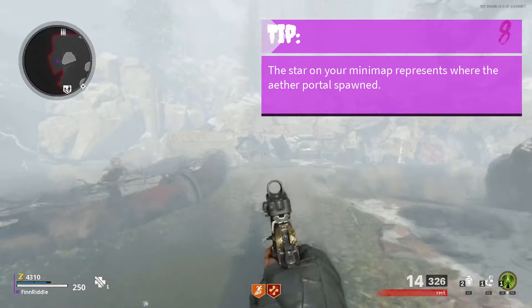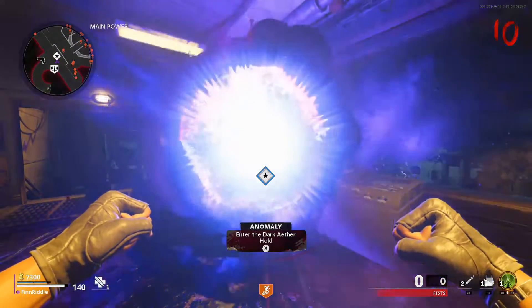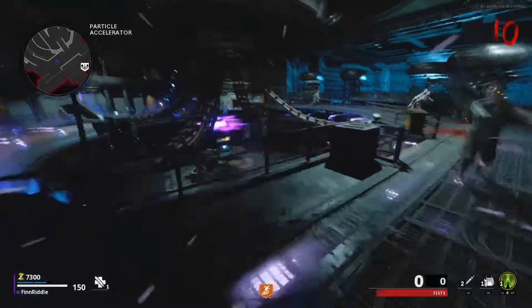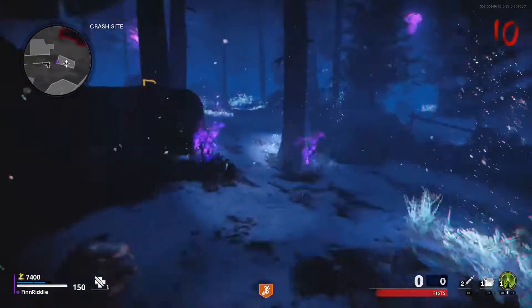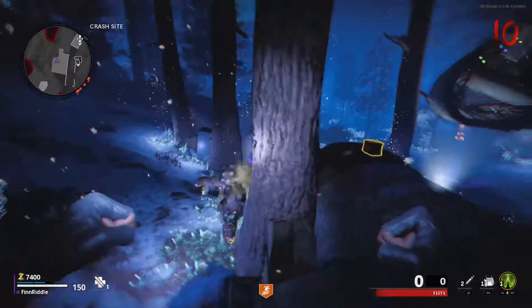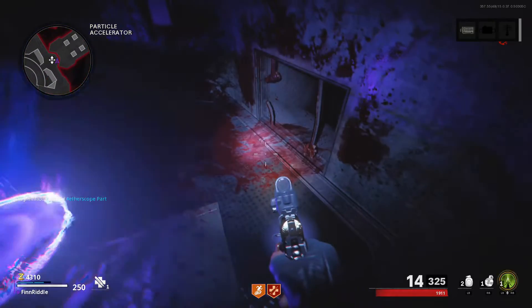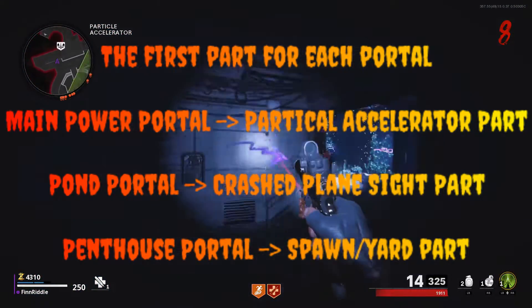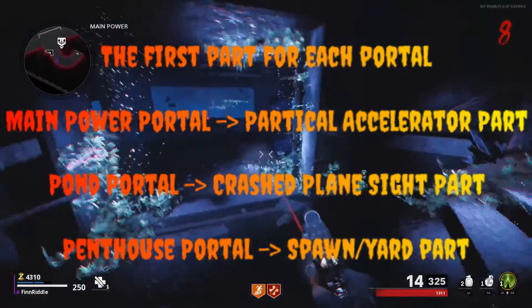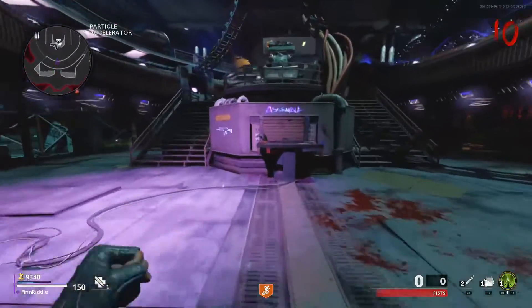Once you unlock the pack-a-punch, one of three aether portals will spawn on the map. It will either be in the pond by quick revive, the penthouse on top of Nott, or the main power. You'll want to enter the portal in order to get the three aether scope parts. Each part always spawns in the same place but the order in which they spawn will be different depending on which portal you entered. One part spawns in the spawn area slash yard, another in the crash plane site, and the last in the particle accelerator room behind the fast travel. Plaguehounds will spawn every time you pick up a part, so if you get them all very quickly be ready for your frames to drop. If you don't manage to get all the parts in one go, just kill some zombies and the portal will spawn in again.